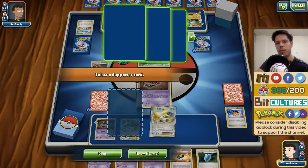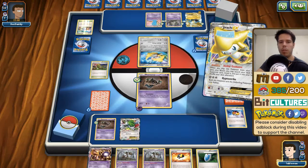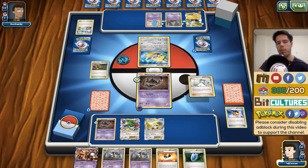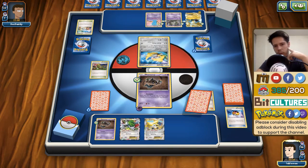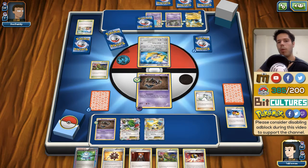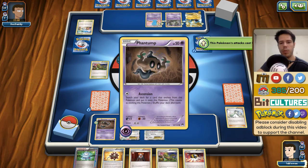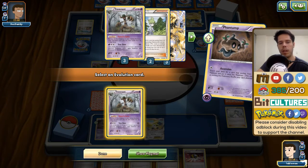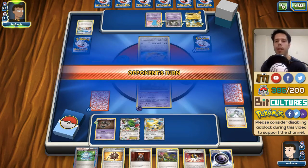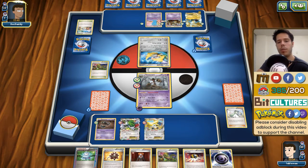My hand really sucks — Mega Manectric doesn't seem like a good matchup for us. I could go for Delinquent but I don't think that accomplishes much and might even give him energy for the discard pile. I'll end here and conserve the Ultra Ball for later to help find Trevenant BREAK. The Wobbuffet is key — if I can Lysander it up, my opponent will have a hard time. I'll retreat to allow a few Silent Fears pretty much for free, although he already has Garbodor out.